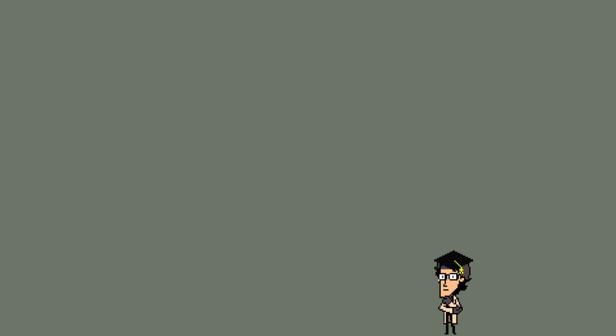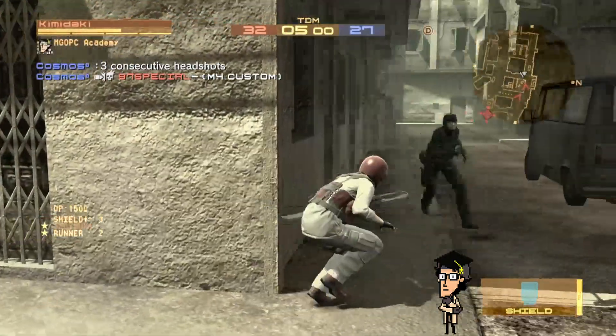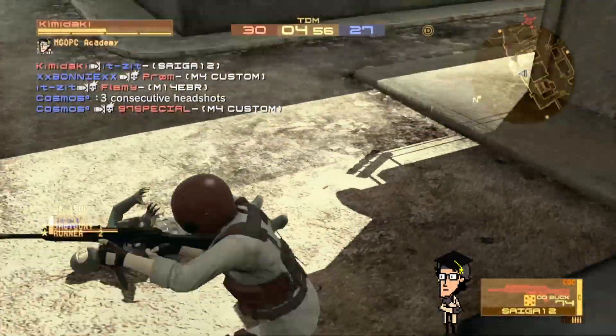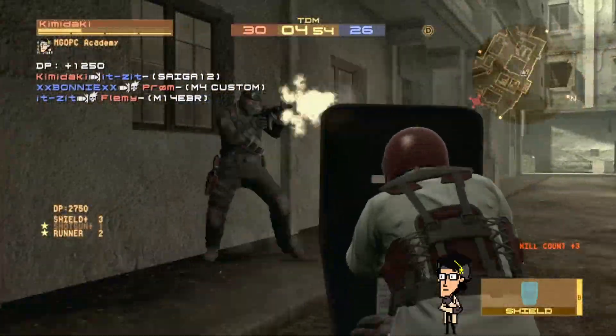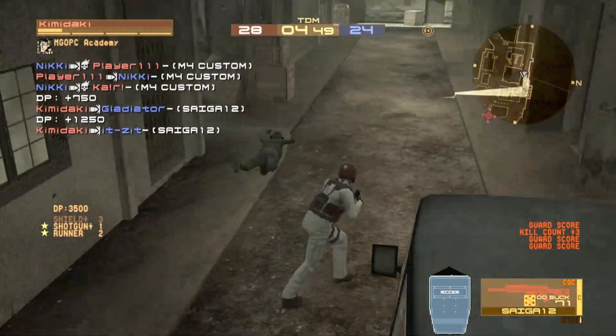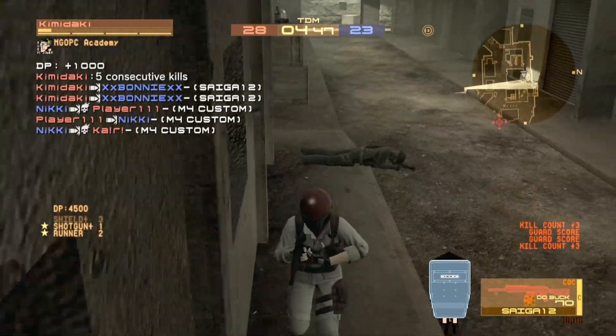Today's build features a marriage of the shotgun and riot shield playstyles. By seamlessly switching between the two game plans, you can cover the weakness of each playstyle and adapt to most scenarios. This build is suited for those who wish to become a mobile fortress who ramps up to being a near-unbeatable raid boss at close quarters, though will require competence at both playstyles as a prerequisite.